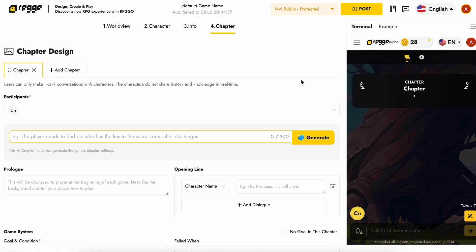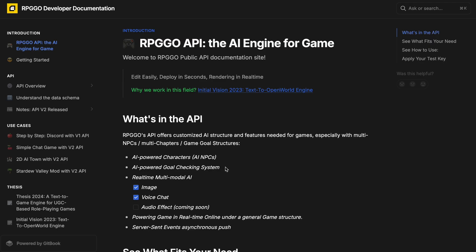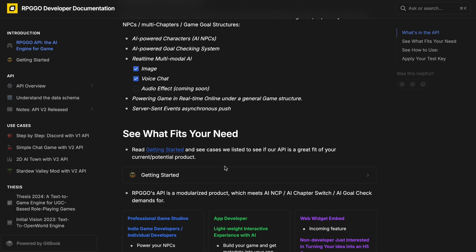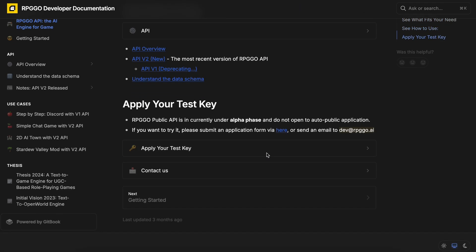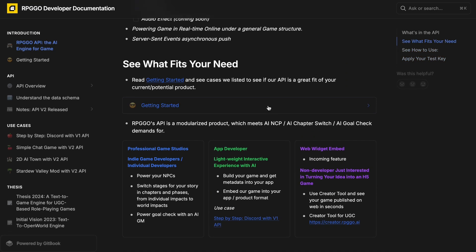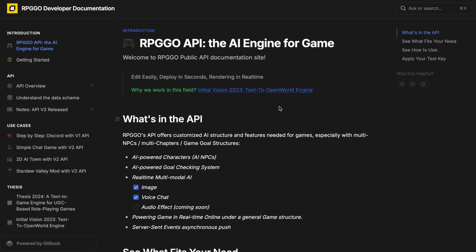It's not just limited to that either, because you can take these worlds and integrate them into your own applications. They have a proper API that allows you to connect these games or characters to your Discord server, or even your custom games, which will make your games dynamic. That's what the Stardew Valley game mod uses.